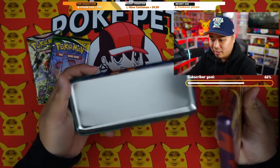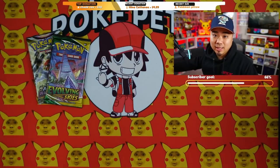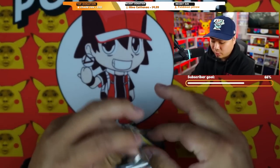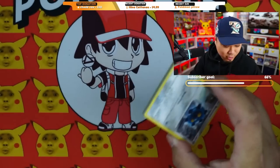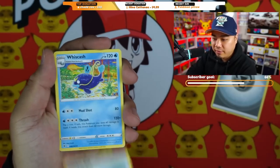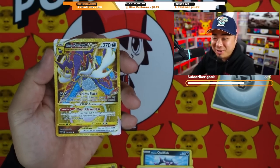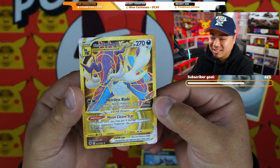Zooming in on the packs — starting off with Astral Radiance. We still haven't pulled our Machamp V yet, hopefully soon. Opening now: energy card, Feather Ball, Whiscash, Appletun, Bronzor, Qwilfish, Sneasel, Pawniard, reverse holo Hoopa... and a Samurai V star gold! Wow — first pack magic. That one looks really good, I'm a big fan of this specific gold card.